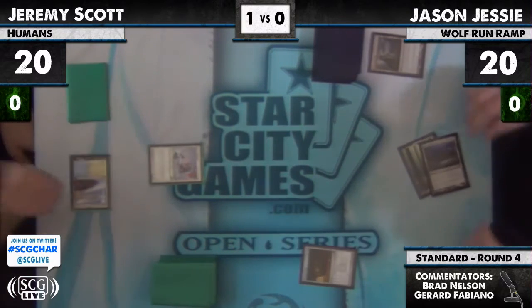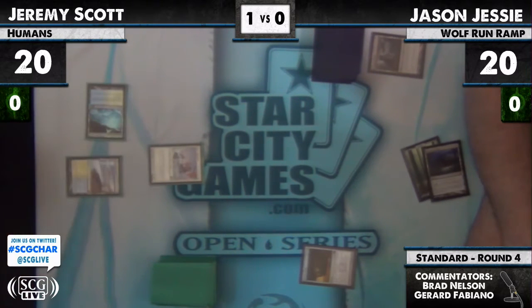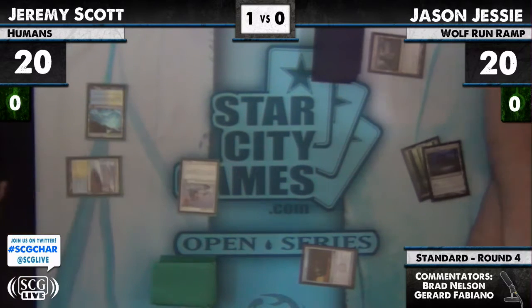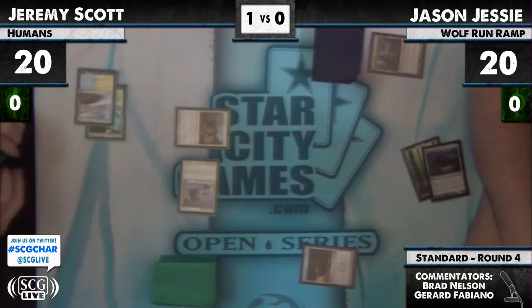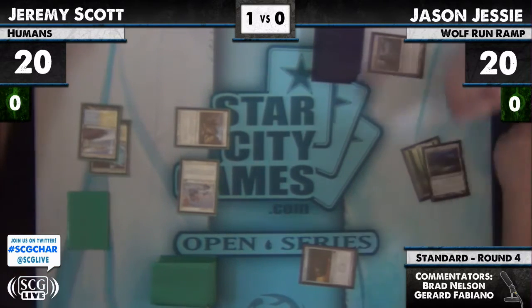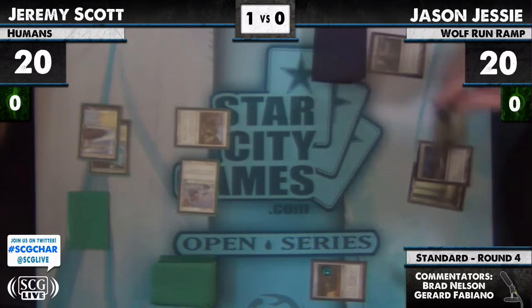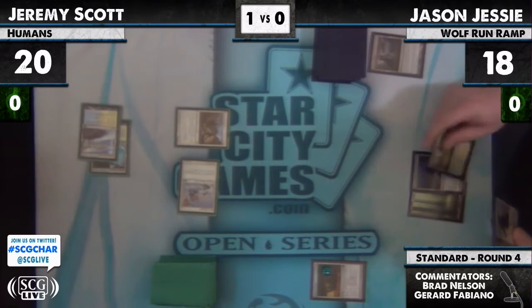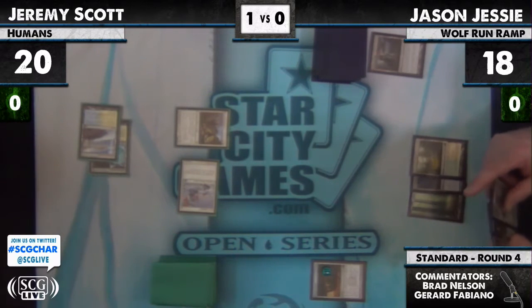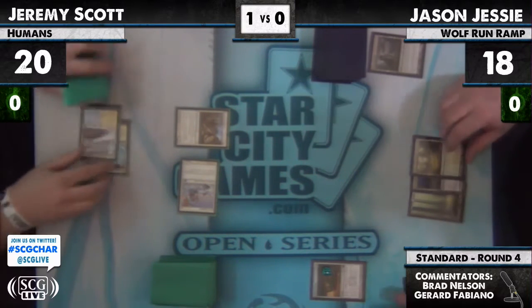Jason plays a Ratchet Bomb — pretty good versus Jeremy's deck. Jeremy leading off with the Kessig for a second land. Is that a Doom Traveler? All right. There's a Scars land that Jason just ripped off the top. And I can see a Sun Titan that will not see the light of day, I'm assuming.